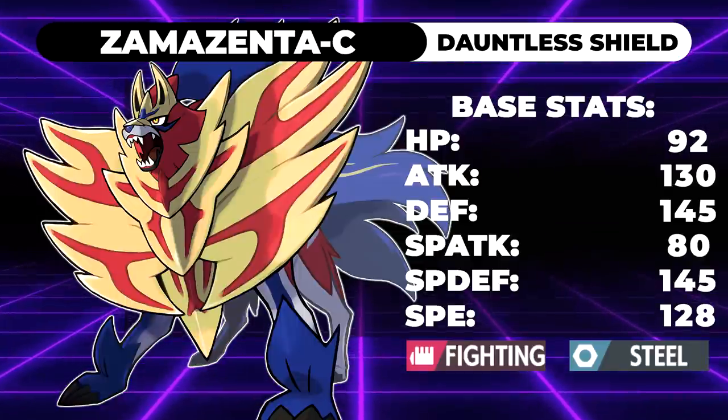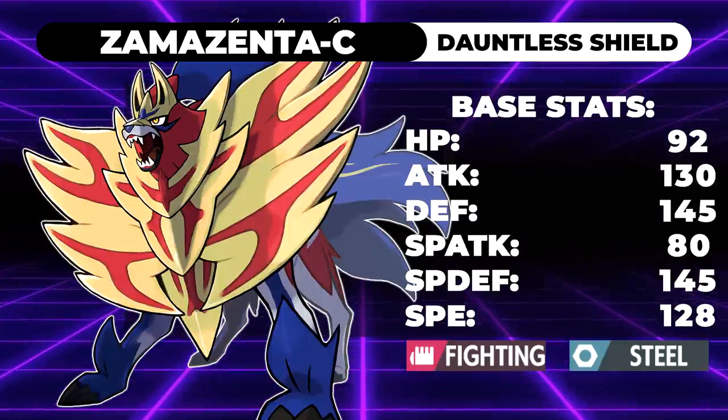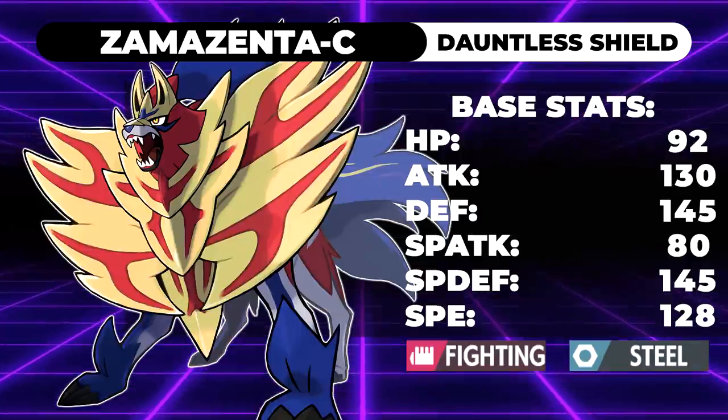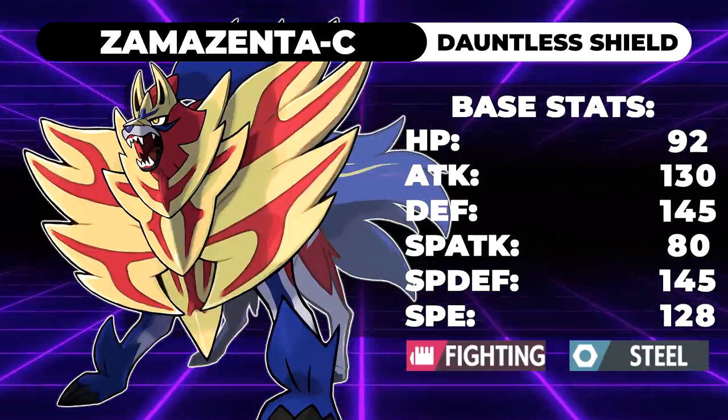Zamazenta Crowned has base 92 HP, 130 attack, 145 defense, 80 special attack, 145 special defense, and 128 speed. Those, on paper, are absolutely phenomenal stats — they look busted.